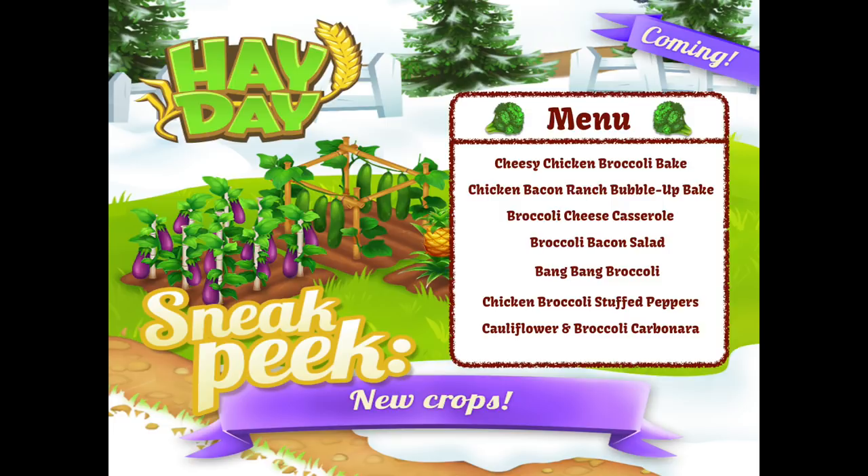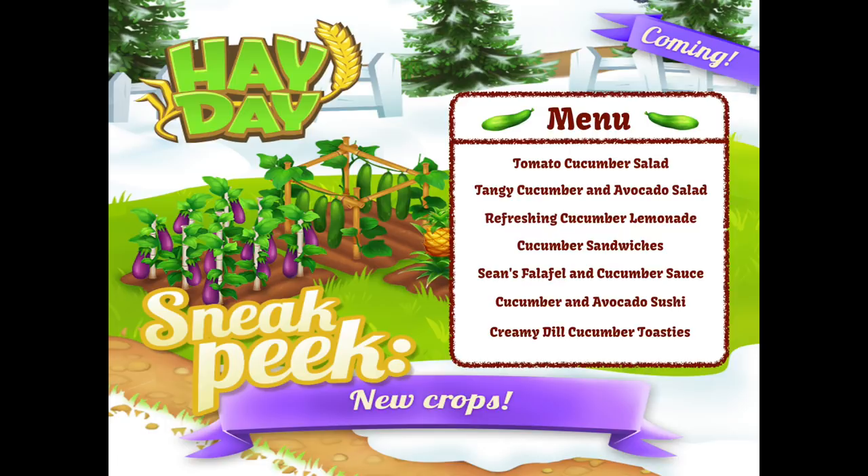Moving on to the cucumber dishes — there are some very nice salads here. There is the tomato and cucumber salad, the tangy cucumber and avocado salad, refreshing cucumber lemonade, cucumber sandwiches, Sean's falafel and cucumber sauce, cucumber and avocado sushi, and the creamy dill cucumber toasties. Let me know what you would like!